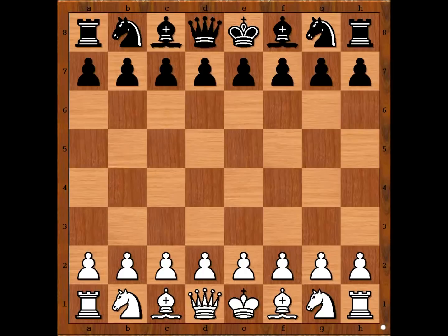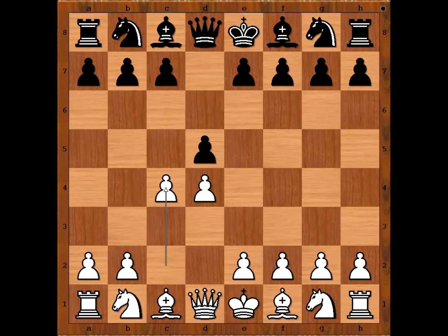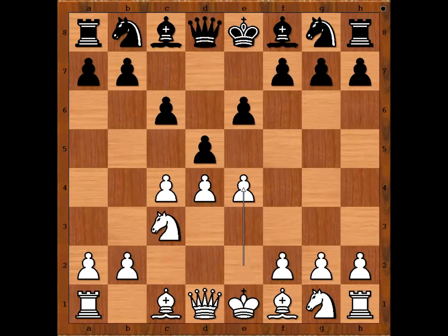Mark Taimanov had white pieces and he started with d4. Herman Steiner played d5. c4 — Queen's Gambit. e6, Queen's Gambit Declined. Knight to c3, c6 going for Semi-Slav Defense. e4 going for the Meran Gambit.